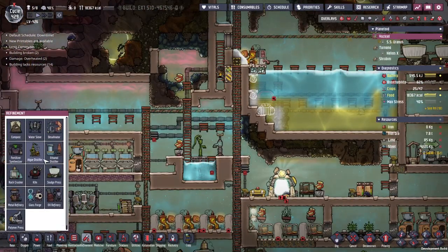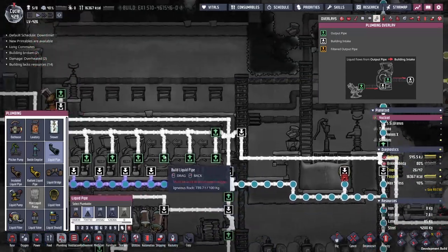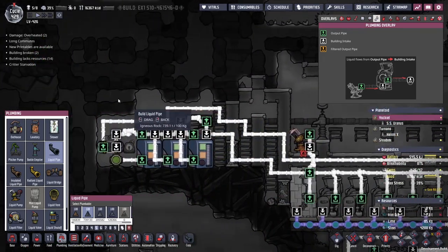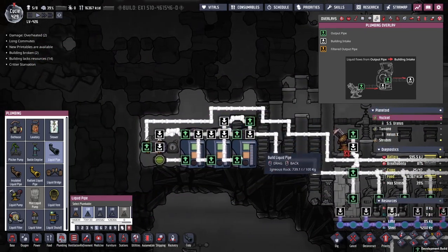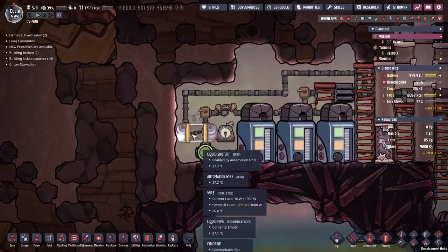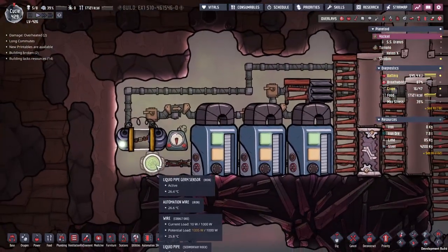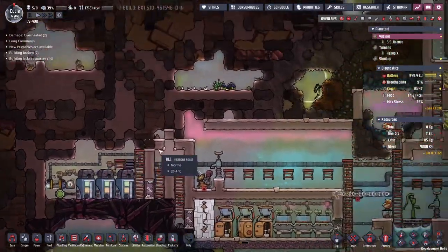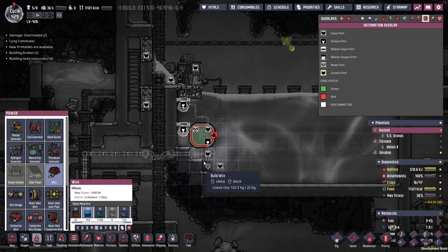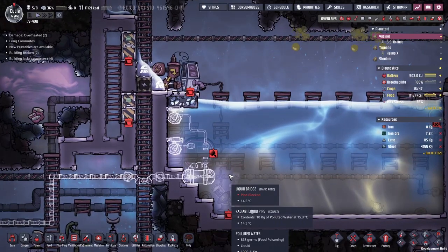This is a set - this will turn the node on, this will output the on, and then when this second one gets hit, it will reset back to off. Therefore it should turn this liquid shutoff valve on and off, and we're going to send the water down to the scrubbing plant over here. One of the wonderful things about the water sieve setup is if you put clean water inside it will just pass it through - so at no point will we have problems unless salt water gets in. I might need to put a filter on it or just take it on the chin and repair the sieve. Power, pipes, and automation all set up, hopefully to do the right thing.